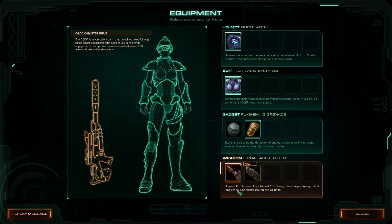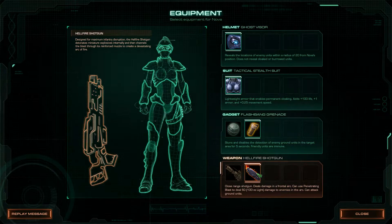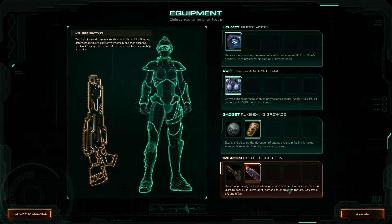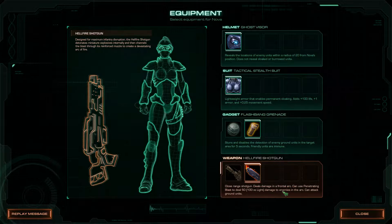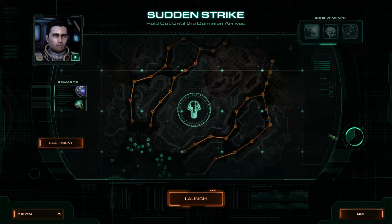The original weapon is the sniper rifle — can use the sniper ability. Looks pretty good. And ooh, the Hellfire Shotgun — close range shotgun, deals damage in a frontal arc. Can use Penetrating Blast: deals 50 damage, or 100 versus light, in the arc. Can attack ground units. I'm going to use this because it's against the Zerg, and most Zerg units are light units. Let's see how this turns out.